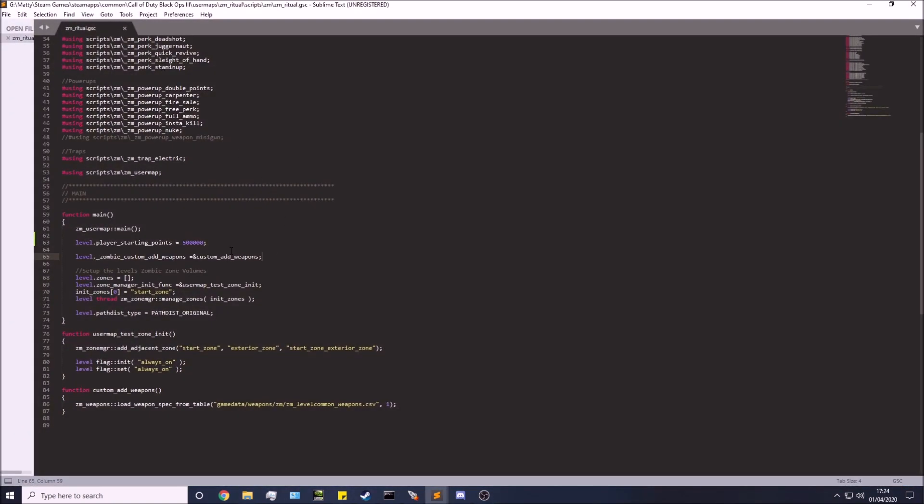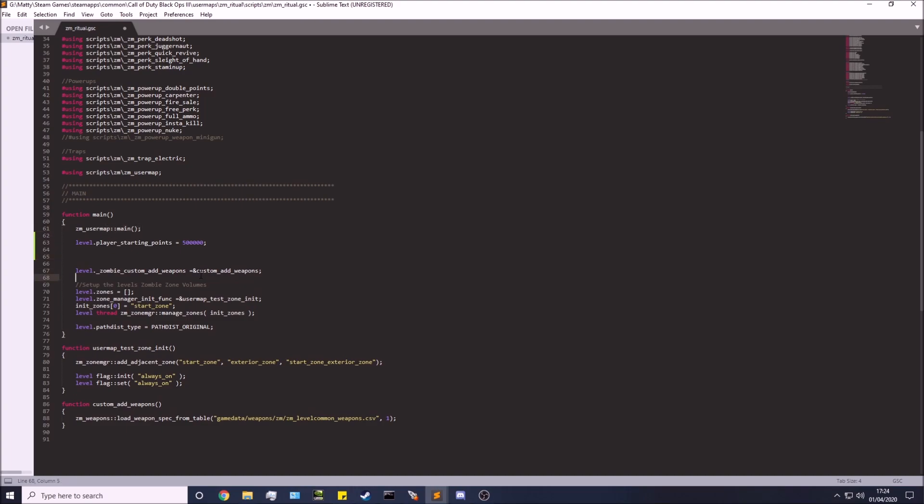Open that up. Down here underneath user map main, I've already got a starting point in here, so I'm going to add it just after this — basically just after your main but before the closing brace. In here we'll put: level.perk_purchase_limit = 20. This is going to increase the perk purchase limit to 20, so you can pretty much buy anything you'll probably ever have in your map without hitting any restriction.